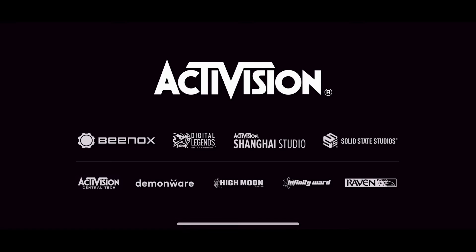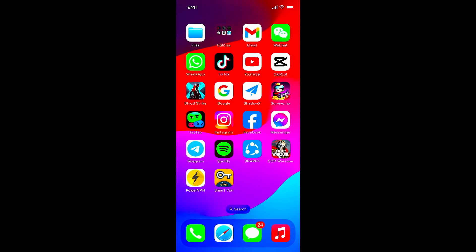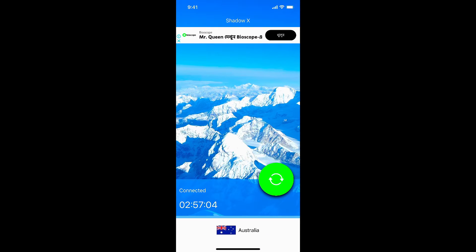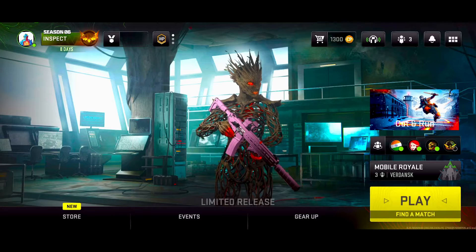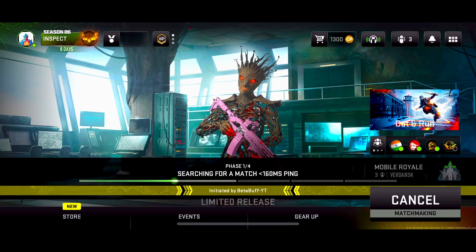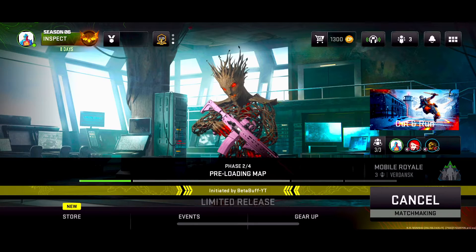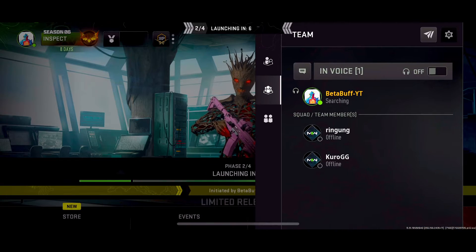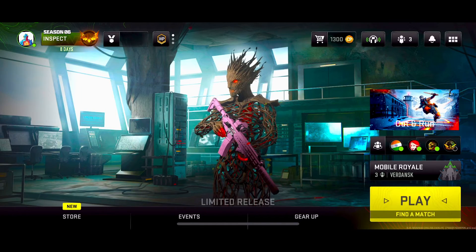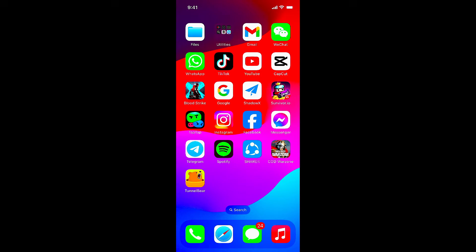I'm in the lobby right now and you can see Shadow X VPN is already connected. I'm going to start a match to give you proof it's working. I click play, it's connecting with 160ms ping, the match is starting, and matchmaking is already running — launching in five seconds. I hope you understand how to use Shadow X VPN.